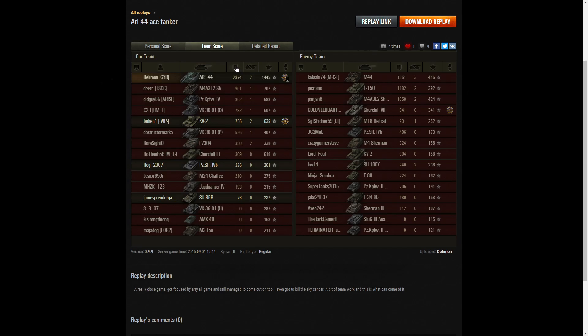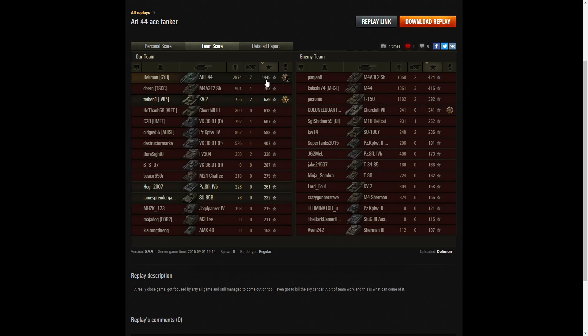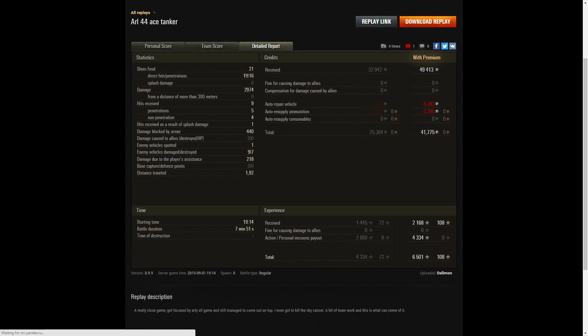Let's look at the team score. Delimon got 2,974 hit points of damage. The next high scorer was the M44 with 1,361, then the T-150 with 1,182, and the Sherman Jumbo with 1,058 — the only players over 1,000 hit points. For kills: Delimon with seven, three kills to the M44, two kills to the KV-2 and the Sherman Jumbo. He fired 21 rounds, got 19 direct hits and 16 penetrations, all at close range. Nine hits received — only five penetrations, four non-penetrations, one splash hit, and 440 hit points of damage blocked by armor.